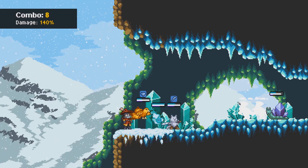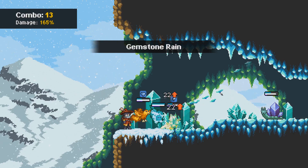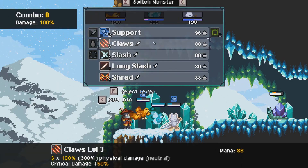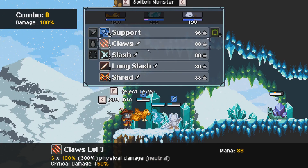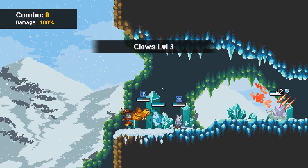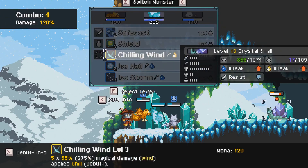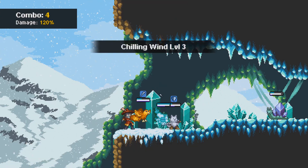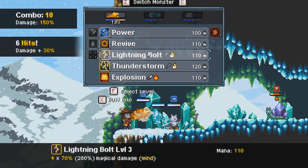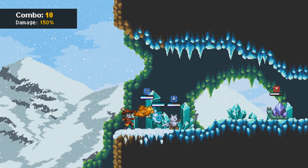We did! Oh my god, that was perfect — I could not have asked for better. We don't need a shield, we don't need a heal — we're perfect. Let's go ahead and destroy you. Do claws and hope for that crit — which we do not get. Probably gonna use Chilling Wind because we want that kill bonus.